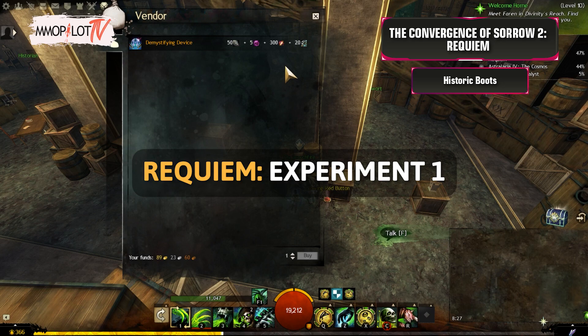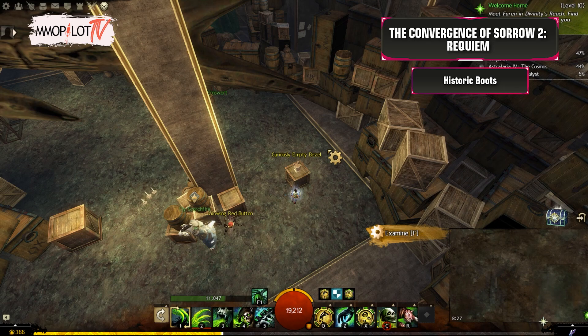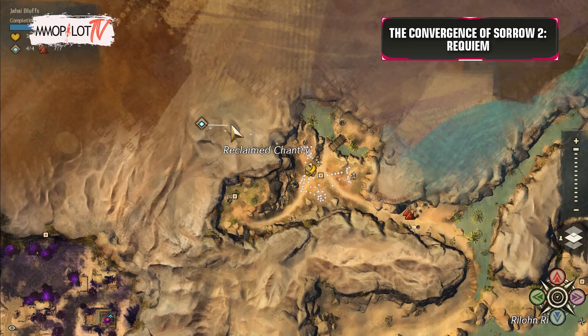Historic Boots: Find Ely again in Hidden Arcana to unlock a new collection, Requiem Experiment 1, and then complete it by purchasing the Demystifying Device, then interacting with the two nearby objects: the Curiously Empty Bezel and the Glowing Red Button.